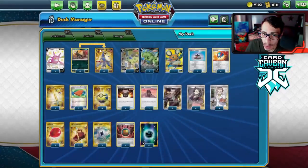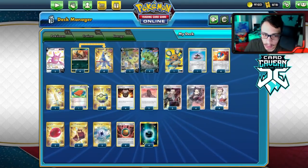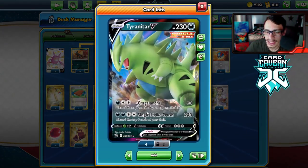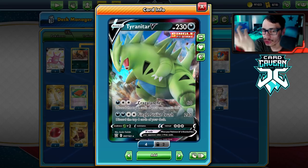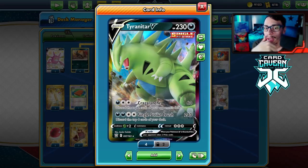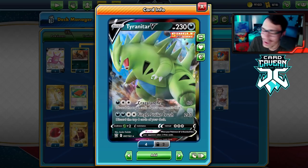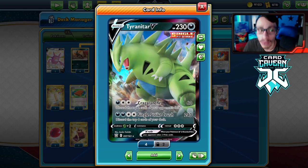Houndoom is very important — you want to get multiple Houndooms in play. We have Quick Ball, Great Ball, and Capture Energy to find them. We have two Ordinary Rod and Pal Pad. The reason: when we use Single Strike Crush against high-HP Pokemon, it discards the top four cards of your own deck, which can be detrimental. We might discard supporters, energy, or Houndooms. So Rod and Pal Pad help recover — treat it like an Excadrill deck.